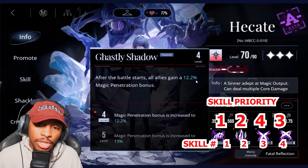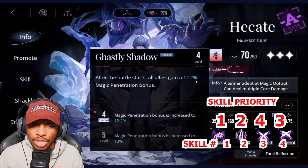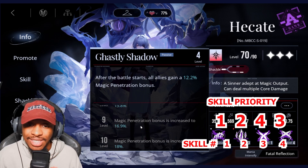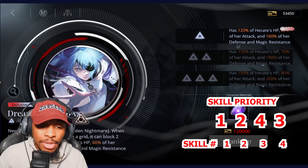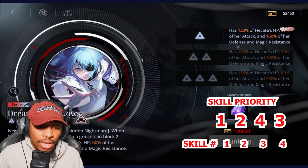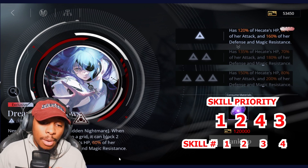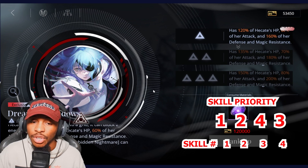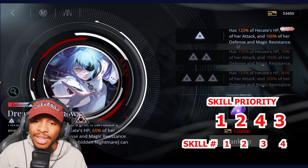One of the biggest things Hakata brings to a party is that all allies gain 12.2% magic penetration bonus, which can actually go higher up to 18%. With her exclusive crime brand you get an extra tank, which scales off her stats — not too relative to the rest of her kit, but a solid extra additive.